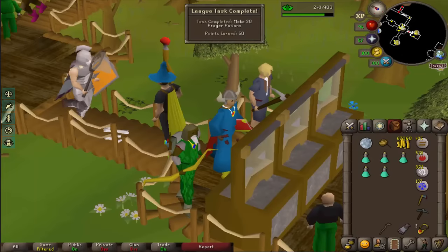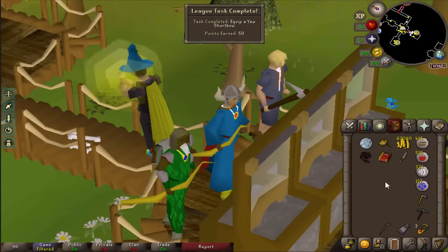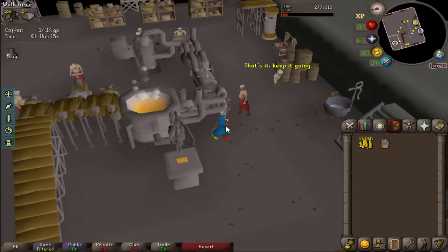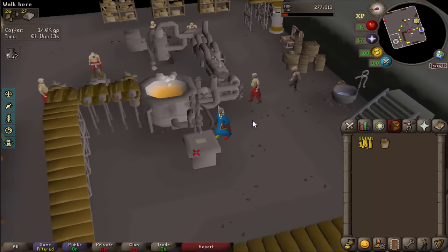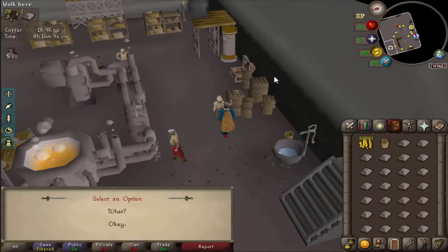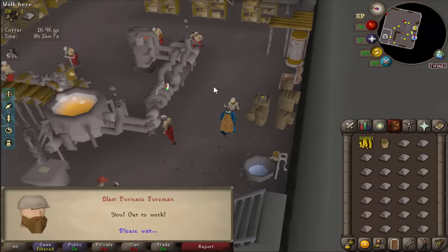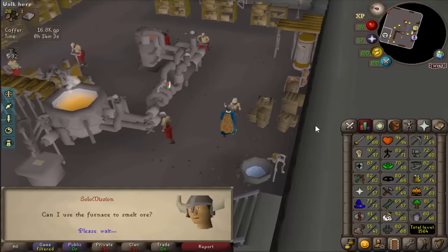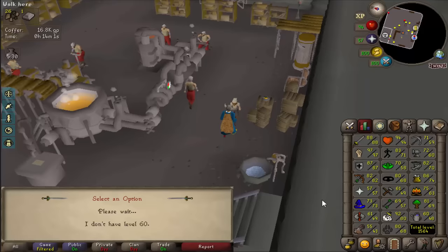30 prayer potions made just going through the production tasks, and that is a U short bow which is actually my new best bow. One of the benefits of choosing the Freminik area is the blast furnace is fully operational along with the dwarves which come to help out. This is also a task to use the blast furnace for free because you need 60 smithing — if I just tell him that I'm a very expert smith then that's all good.